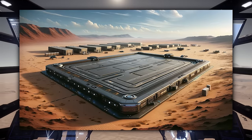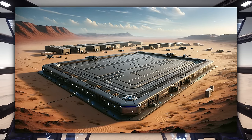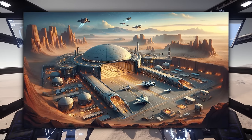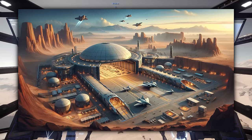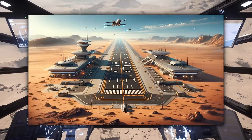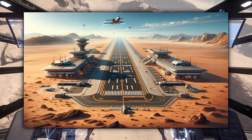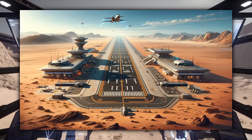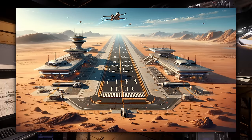The tech for an underground hangar seems complicated since you'd have to dig out collision. Alternatively, an above-ground hangar where you park your aircraft and the doors close. And for the last thing of phase two: a runway. We don't really need runways in this game, but with the new flight models and wheeled vehicles like the Gladius, it'd be cool to have a runway as well as a landing pad.